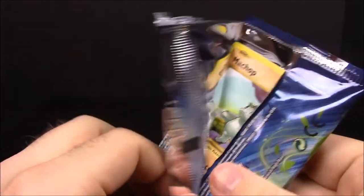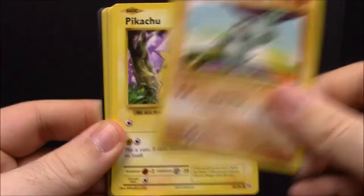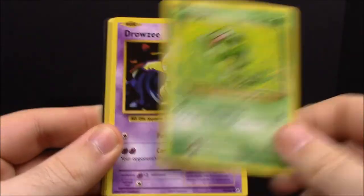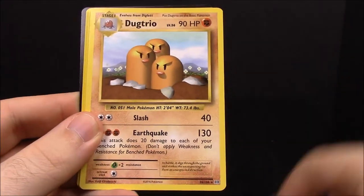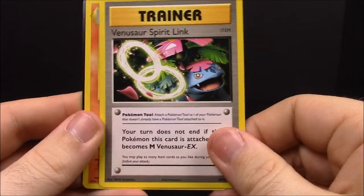Pack number fourteen — I kept wanting to say fifteen but I went from thirteen. We have Machoke, Pikachu, Doduo, Caterpie, Drowzee, Maintenance trainer, Dugtrio, Energy Retrieval trainer, Venusaur Spirit Link trainer, and Charmeleon.